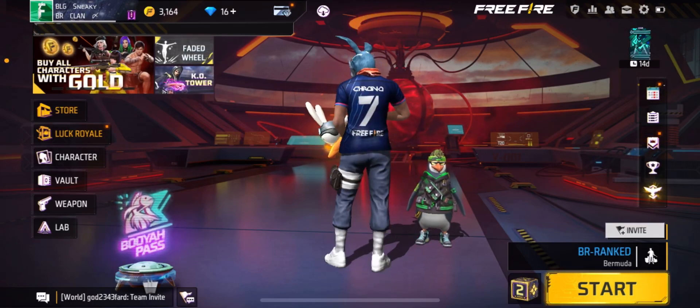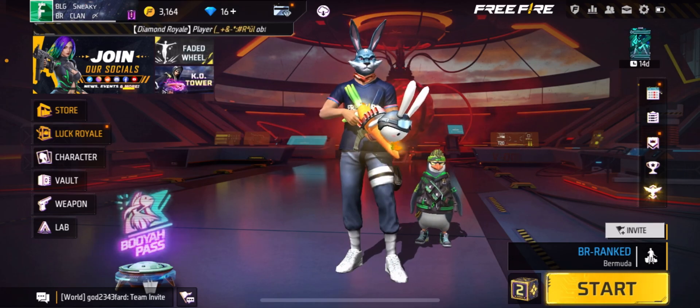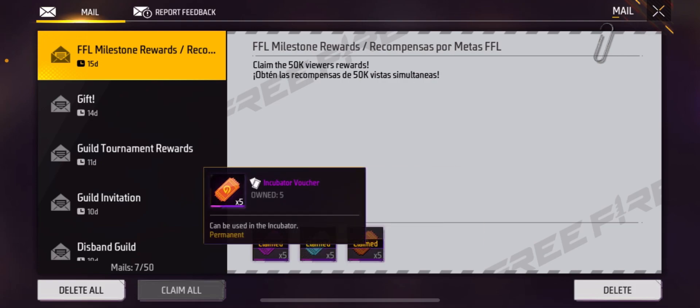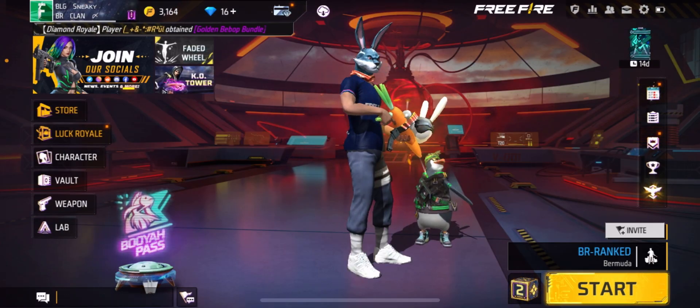Hey guys, today in this video I'm going to be testing out the new Carrot Bunny MP5. But before I do that, Garena has sent me a mail — I got a weapon royal card, a diamond royal card, and an incubator card. So thank you Garena for those things.